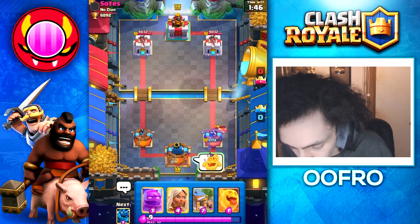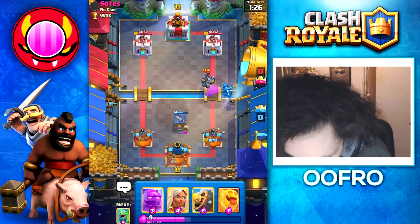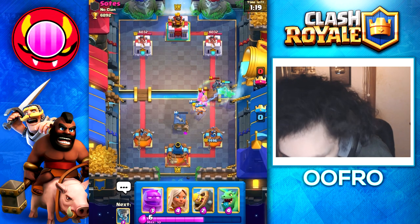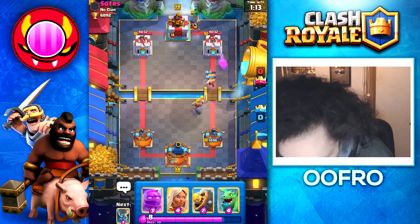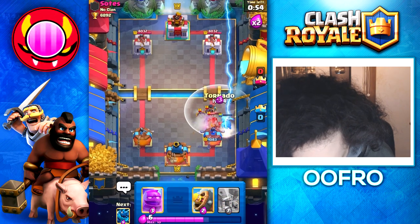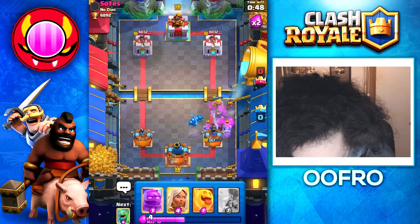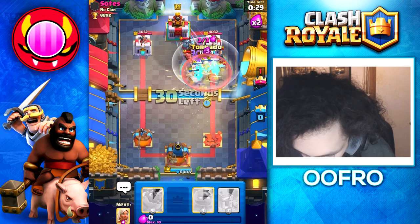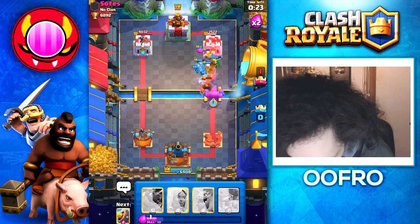We hit him with the heal spirit emote and set up a barbarian hut. Playing the electro dragon up high so he can't hit the hut and dragon at the same time. We get some great value and boom — heal spirit healing up the electro dragon! He didn't see it coming. With a baby dragon and battle healer, we tornado everything back, barbarian battle it, and since he just wasted his lightning we go in with an electro dragon. We spam stuff at the bridge, tornado it all together, and the heal spirit comes in clutch — I think we take the tower.